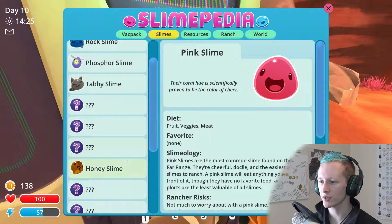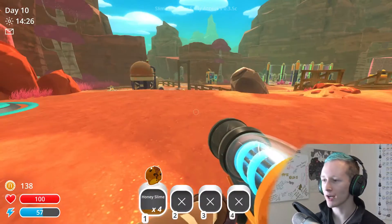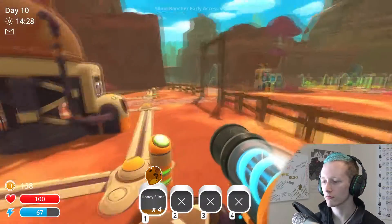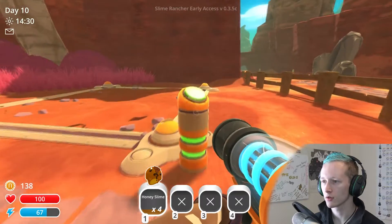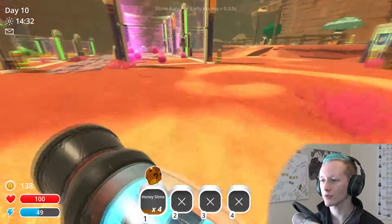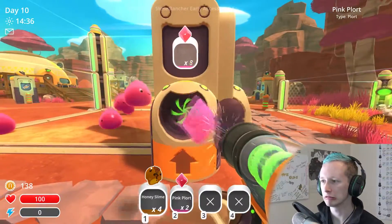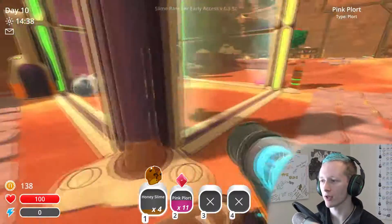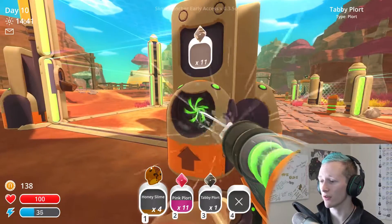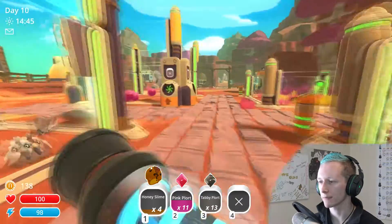Honey slime — what is your favorite food? Mint mango! Sweet — the tree I just got. I kind of want to round these guys up. I need a corral — 250. And I need to build the walls higher too, so I got a lot of stuff to do. It's gonna be a lot more work than I thought today. But 13 of those — that's nice.